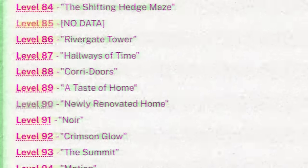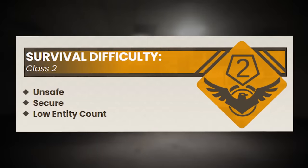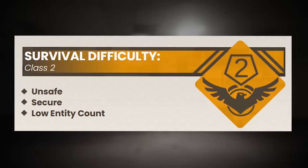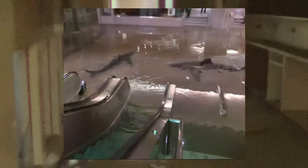Level 81 of the backrooms is the 82nd level in the lore catalog, and it's been classified as a class 2 difficulty, due to it being generally unsafe but secure, with a low entity count but a high animal count.